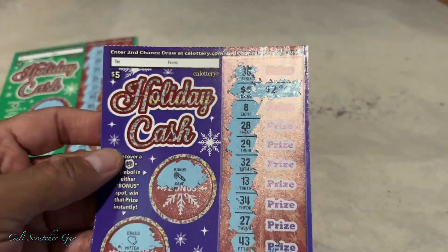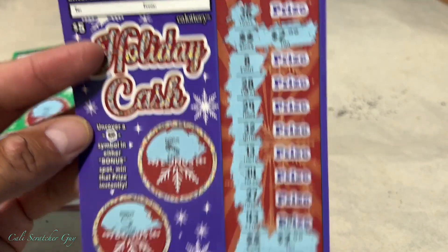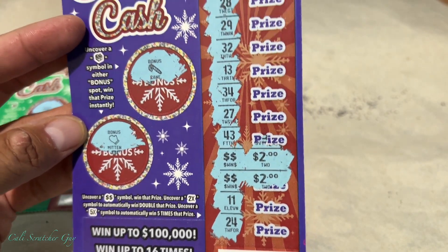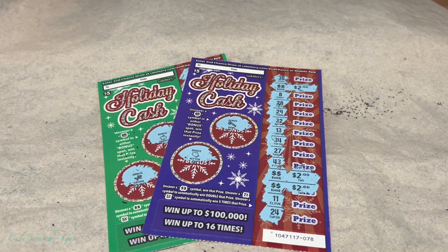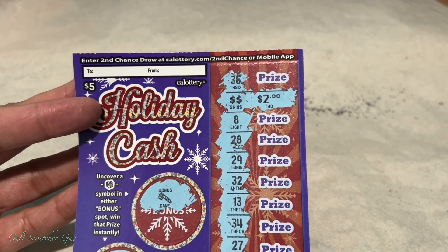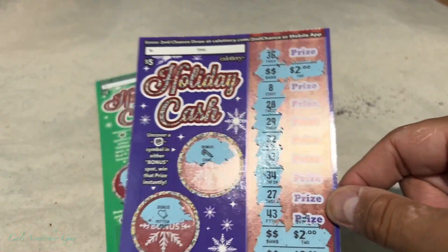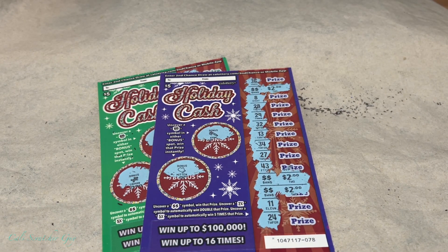This card we got nothing — you've got to get the money symbol, two-times, or five-times, otherwise it's a bust. But on the first card we had a two dollar winner, then two more two dollar winners for six dollars total — at least no total busts. If you have any questions or comments leave them below, and if you're a scratcher lover make sure to subscribe so you don't miss the next video. Thanks for watching — happy scratching, take care, bye!